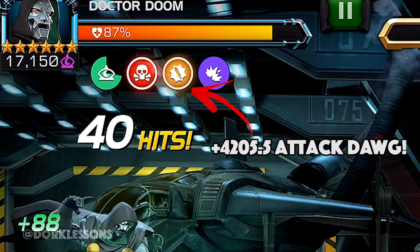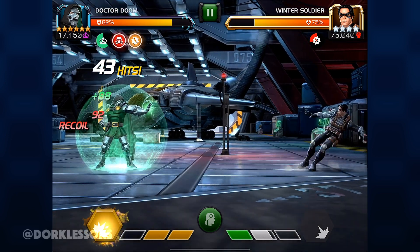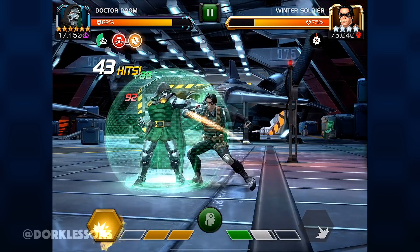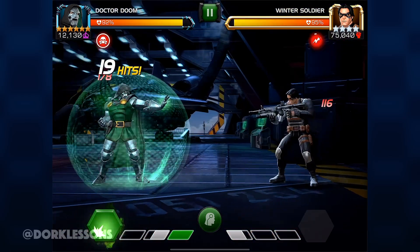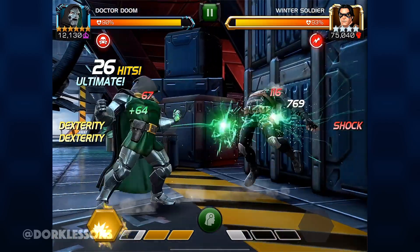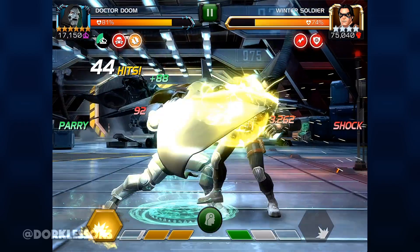Now currently you have one fury and can do some decent damage with that SP2 and it will be unblockable. However, if you want to push beyond, stay where you are and hold block. This is important because the AI is very loose with their specials against Dr. Doom — even when you're just blocking they just throw it out. I'm literally holding block and he just tosses out his SP1, so it can be rather frustrating to push them where you need to be.